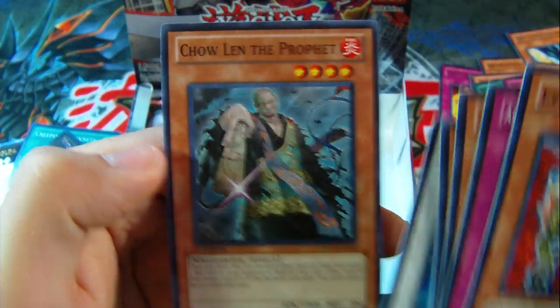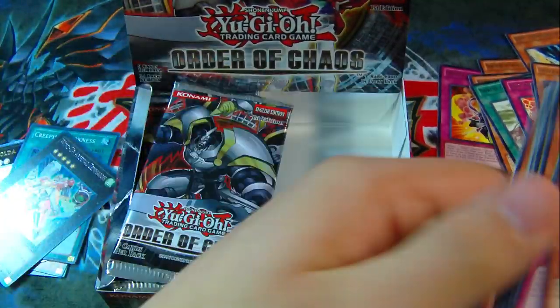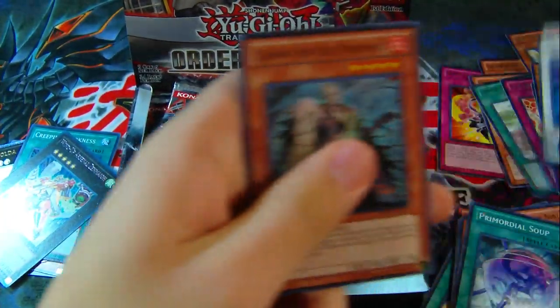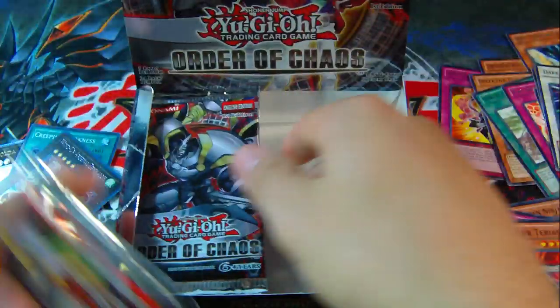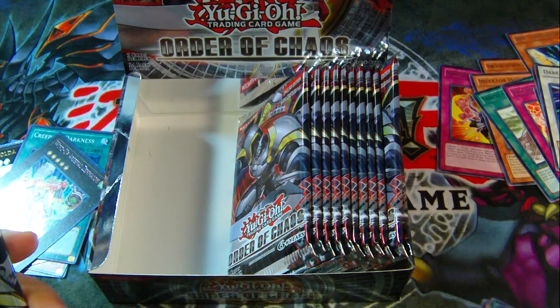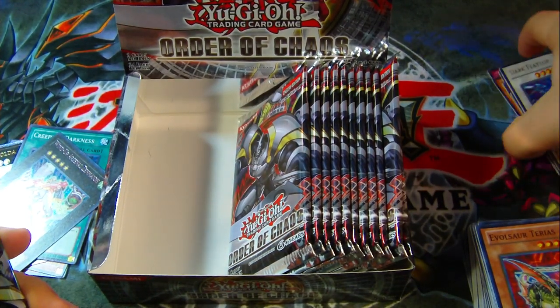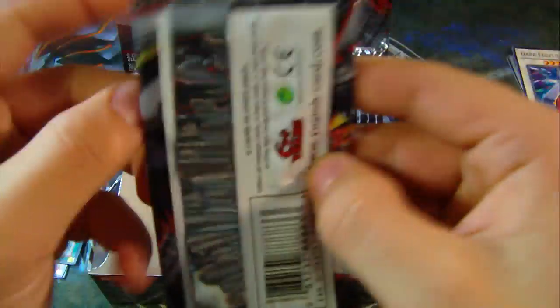Chaos Len the Prophet. Did I skip my Rare in there? Yes I did — there we go. Alright, now for the left side. Maybe I can get two Secrets — I have yet to do that out of every single box I've opened. Sadly. I have opened a lot of boxes.